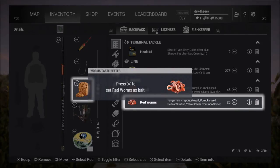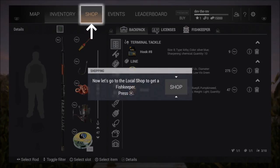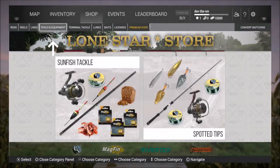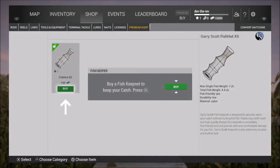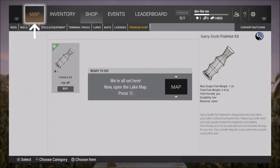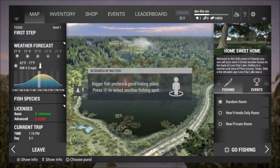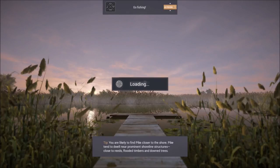Release that shit. Time for a real catch. Open inventory and change your bait for bigger fish - there's an inventory. Press X to set red worms as bait. Now let's go to the local shop and get a fish keeper. Choose tools and equipment, press X. Buy a fish keep net to keep your catch. Now we're all set. Open the lake map - in search of bigger fish, bigger fish prefers a good hiding place. Press X to select another fishing spot, press square to go fishing.